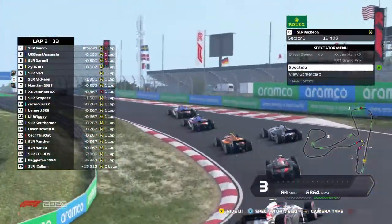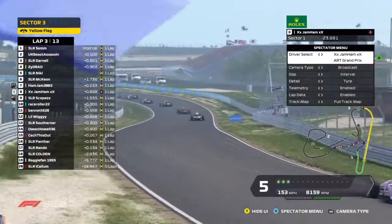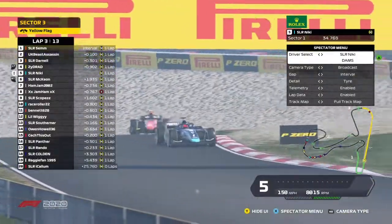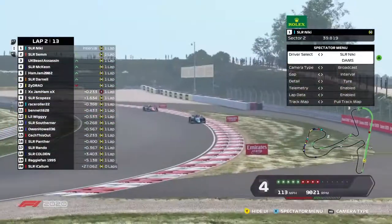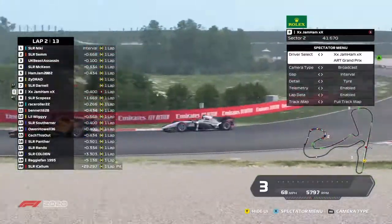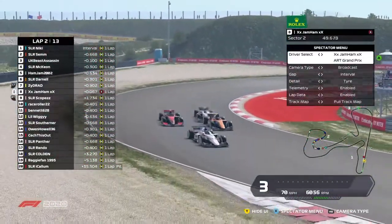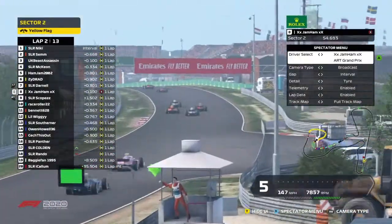I wasn't on the start there with the Ham Jam — I felt with the softer tyres it would have been interesting to see the launch. Both him and Zydrad got very good starts. Zydrad actually had such a good start that it was compromised a little bit by Bennett disappearing at launch. He managed to get ahead before the long wavy section. After that it's just a case of Jam Ham struggling to get by cars, apart from that move at the end. Zydrad has a potential move on Darnell — Darnell's having a little poke down the inside.